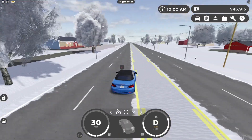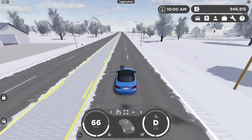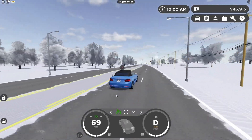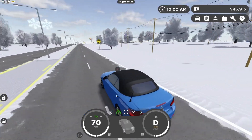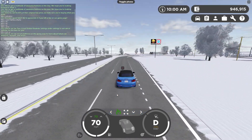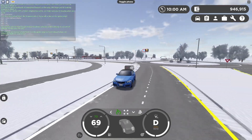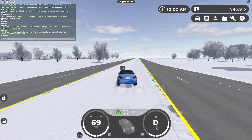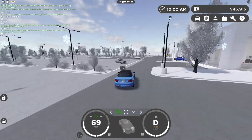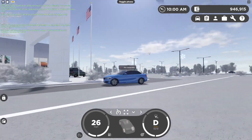Moving on to our tenth command, which happens to be the fire command — basically giving access to set certain places on fire, something useful for the fire department roleplay. I think this is going to end up becoming a command sometime soon, but I'm not 100% sure how it's going to work. I don't know if you just type fire and it sets a random place on fire, or maybe you could specify a location like the dealership and then that building would be on fire. Time will tell.